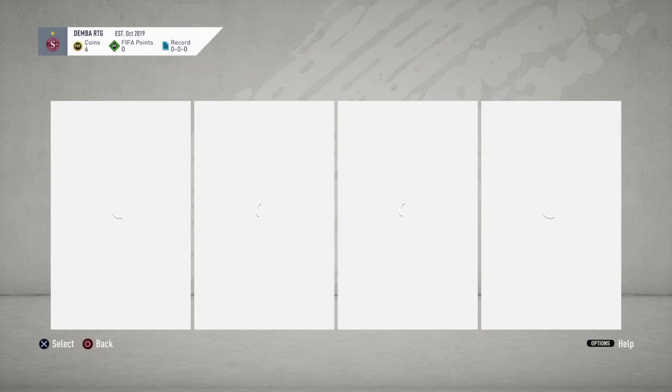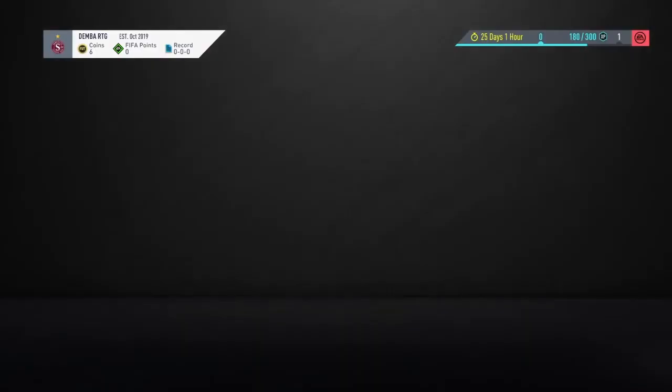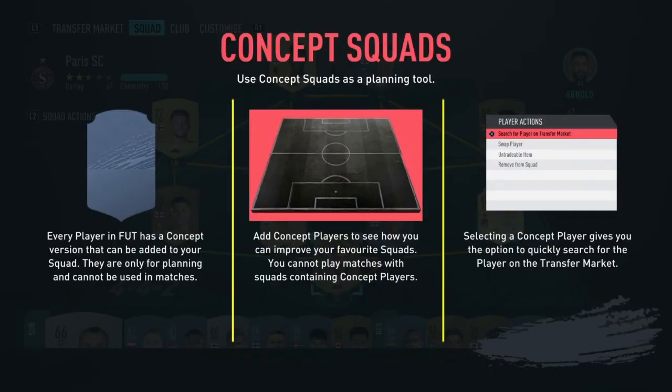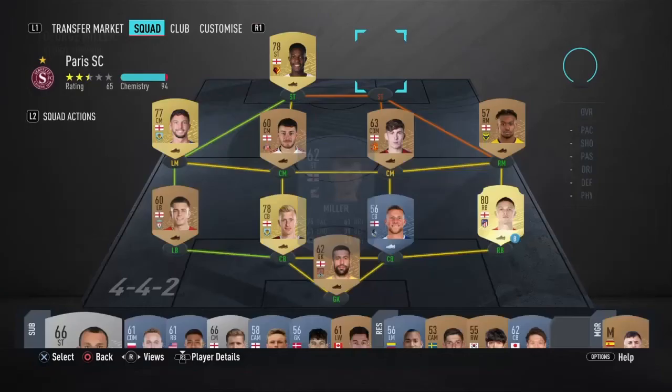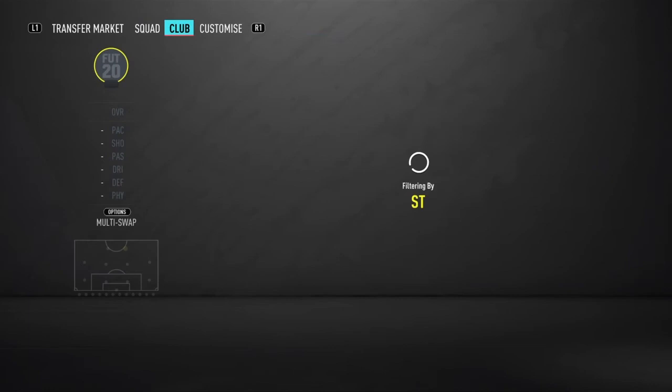There we go. Now let's get off it and go to squads. Get rid of this striker, then put in Demba Ba. Then put in Clichy at left back, because he's from the same club as Demba Ba.